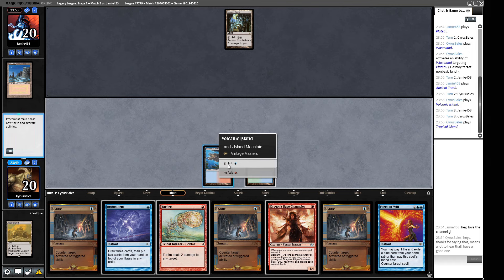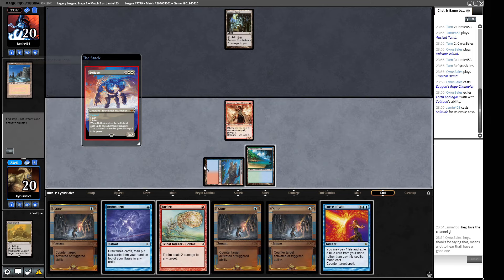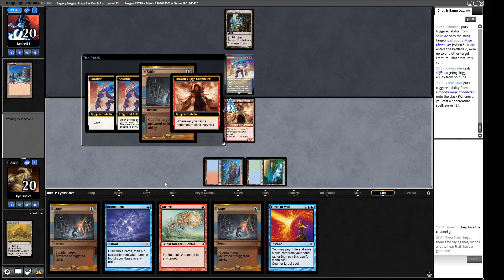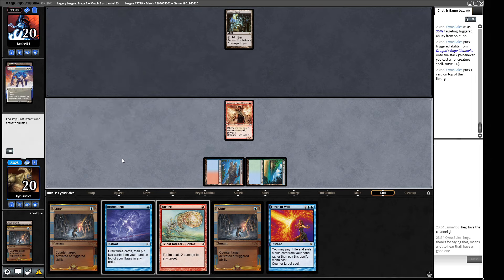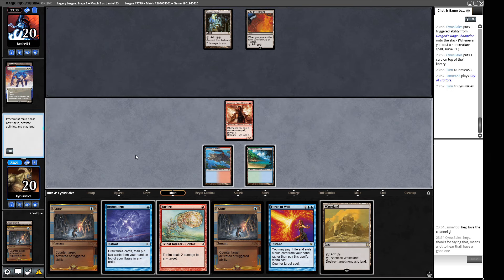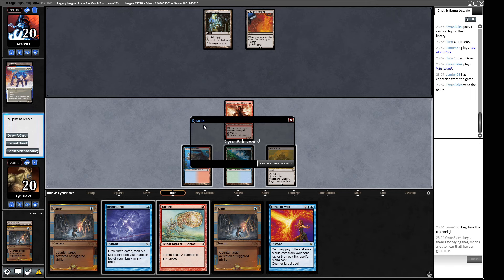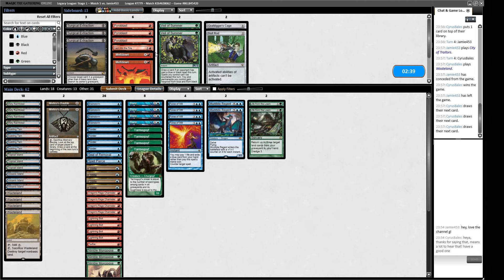No second land from our opponent — that definitely helps us, and a Force of Will also helps. We deploy our friend and pass holding up Stifle, Force of Will, and Brainstorm. A Solitude pitching Forth Eorlingas — let's Stifle that trigger. I'd like to put that Wasteland on top of my library. They've shown no lands so hopefully we can get a City of Traitors — okay, City of Traitors. We'll Wasteland it. We could have brainstormed and milled it to grow the Channeler but we can represent information here too.